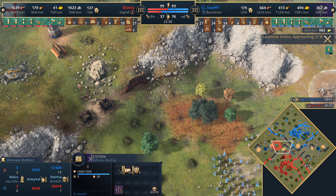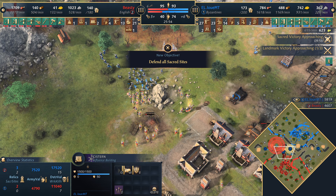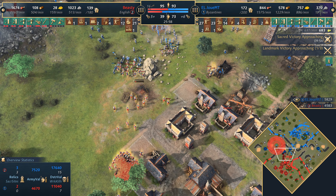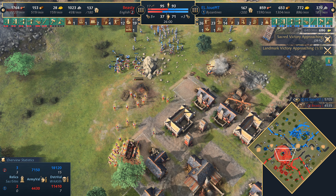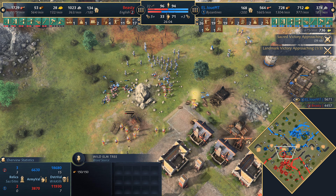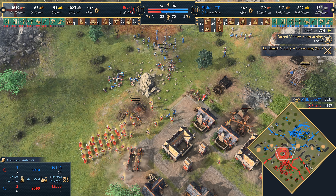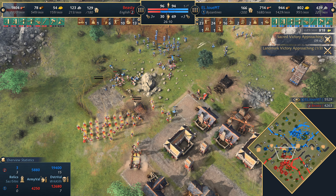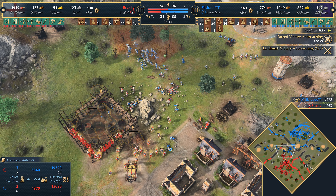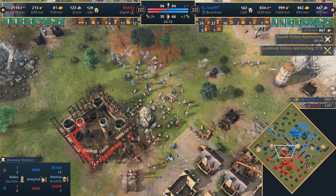That's a lot of villagers idled for Beastie — he's got to find something to do. He's trying to make a push on the west side and might actually take the outpost. In the meantime, the Byzantines have picked up the third and final sacred site. A springald is trying to snipe out the mangonel, but villagers are on hand to repair. Loses the springald in the end, there's a couple of Landsknechts added to the mix. King goes down — good mangonel shot on the longbows. Beastie needs to get a keep up to stop the push coming from the Byzantines.